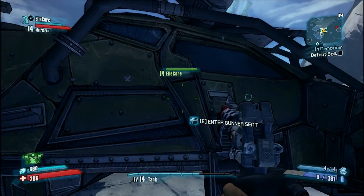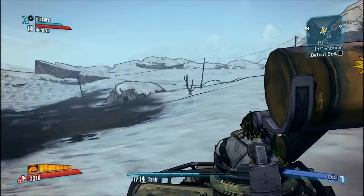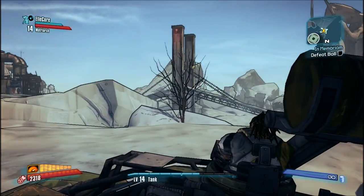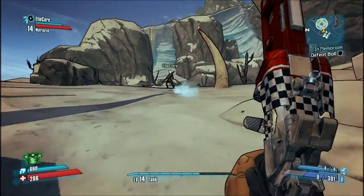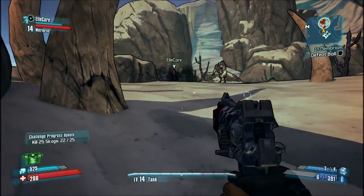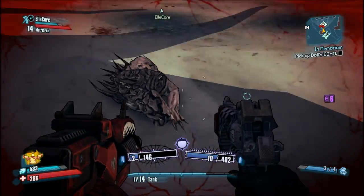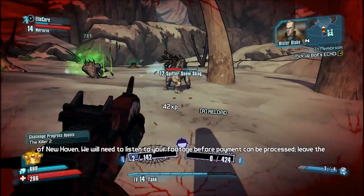How are you doing? I'm killing bully monks. There we go. I wonder what that is. Oh, he's up here. I love the way you jump out — such style. Oh, there's a ball. I already took half of his hearts down. I killed them, that was easy. My sniper rifle is overpowered. The bandit Lilith was confirmed dead after the elimination of New Haven.